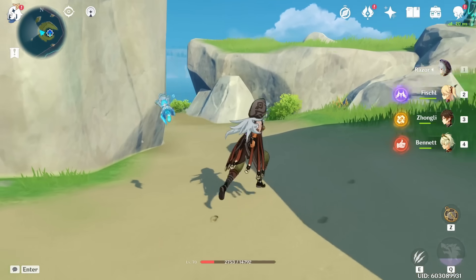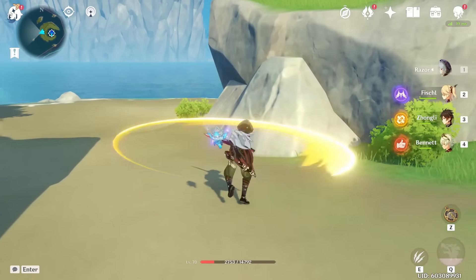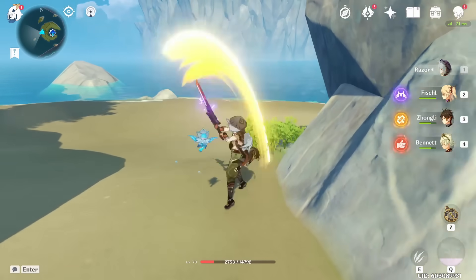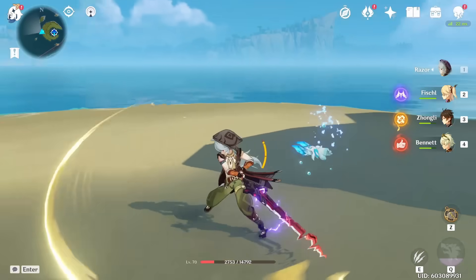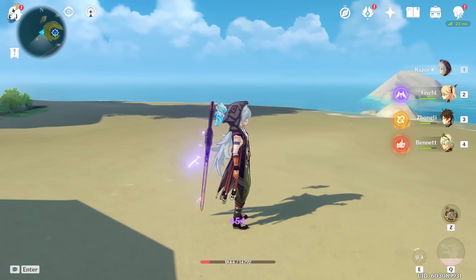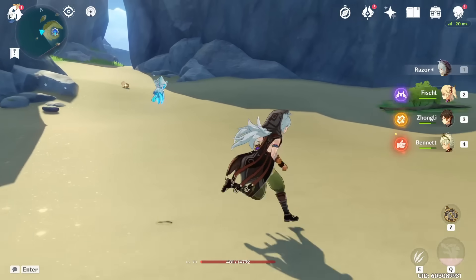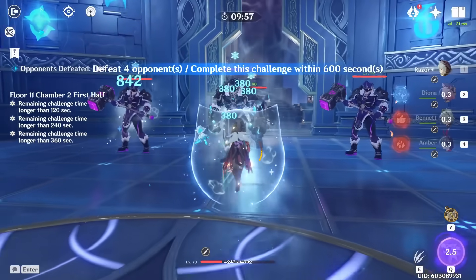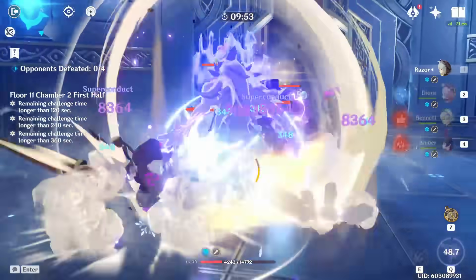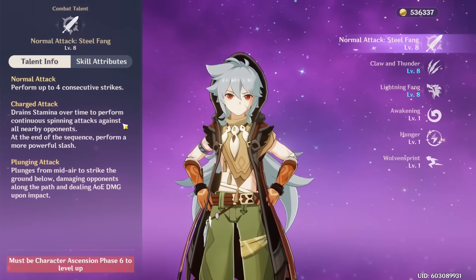Regarding Razor's animation canceling and optimal combos: for animation cancels it's basically the same as any other claymore. After four hits there's quite a long delay, so you can dash cancel, jump cancel, use an ability, or swap characters to avoid being stuck in that lag from the last hit. You can also do a dragon strike / wolven strike — plunge spamming with a claymore — which can be optimal damage; I'll link a guide in the description.